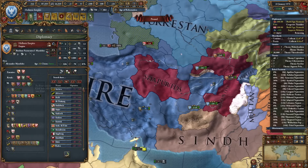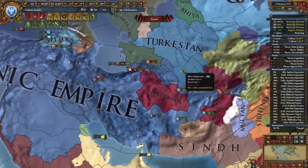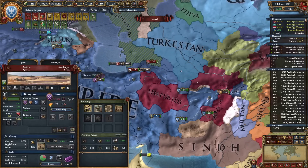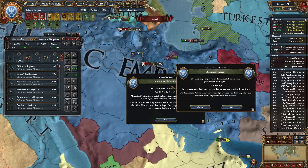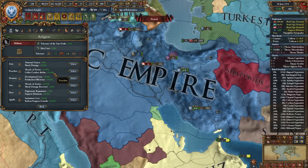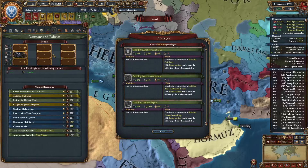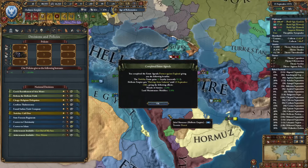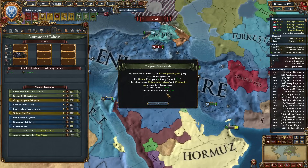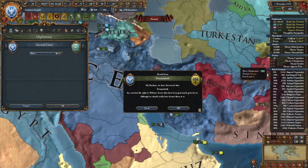I need spy network on Turkistan — they hold provinces I need and they're allied with Sassanids so I could drag them into the war and finally finish them off. Our ruler died and we have Alexander the First — 6-3-2, very good. New deity needed — I really like this Zeus deity because it helps me deal with rebels, so I'll continue with him. I think it's time to automatically complete the agenda — this grants 5% morale of armies and land maintenance modifier. No more issues with overextension.